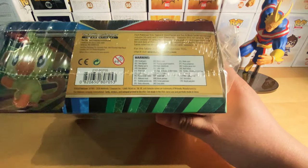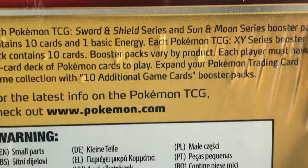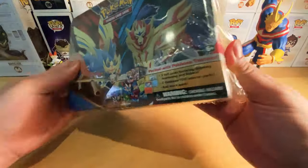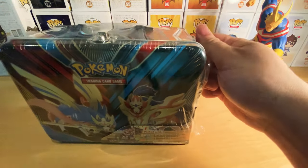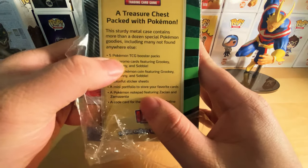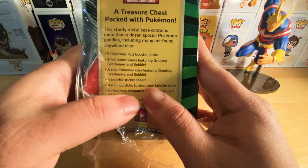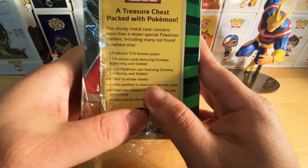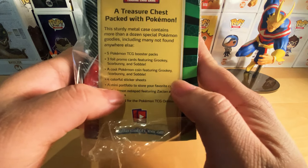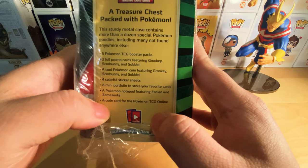Now this mainly includes, if we have a look here, Sword and Shield Series and Sun and Moon Series. This includes five Pokemon TCG Booster Packs, three full promo cards featuring Grookey, Scorbunny, and Sobble, a coin featuring the three of them, sticker sheets, mini portfolio to store your favorite cards, notepad, and a code for the Pokemon trading card game online.